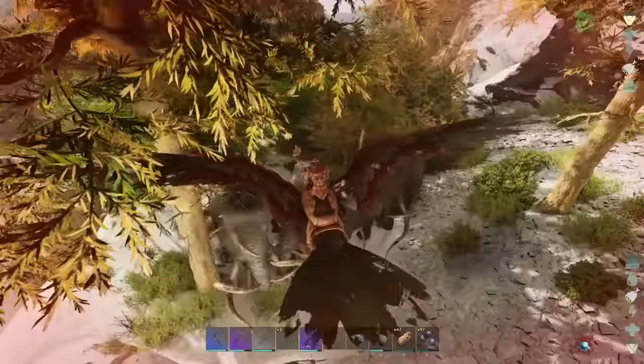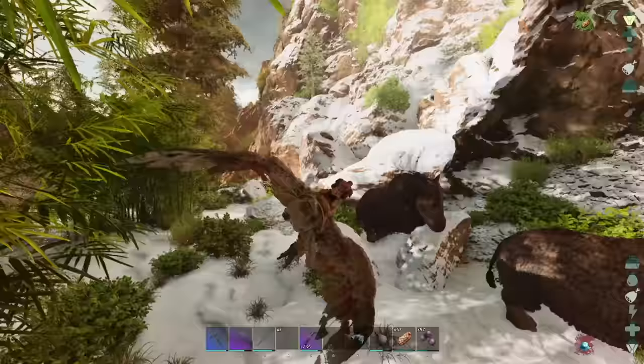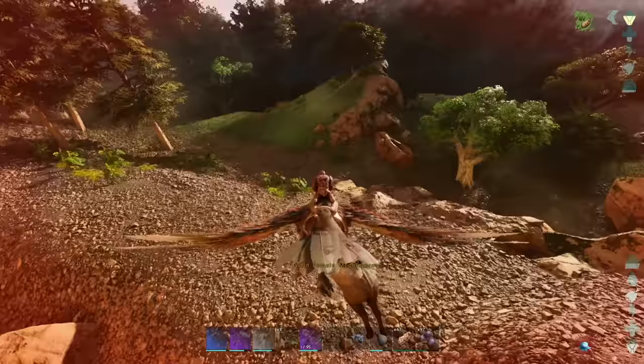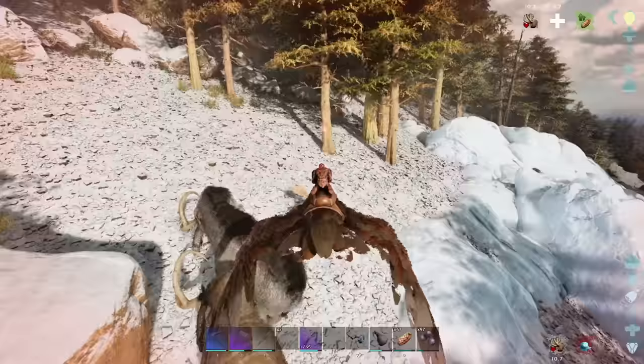There's got to be an easier way than this — yeah, this is pretty stupid. Let's not get Red Guy killed. We can carry this sheep — well, it's not a sheep, it's a megaloceros, a giant deer. I used to call it a sheep all the time and people would get mad at me, so then I'd call it a cow and that really pissed them off.